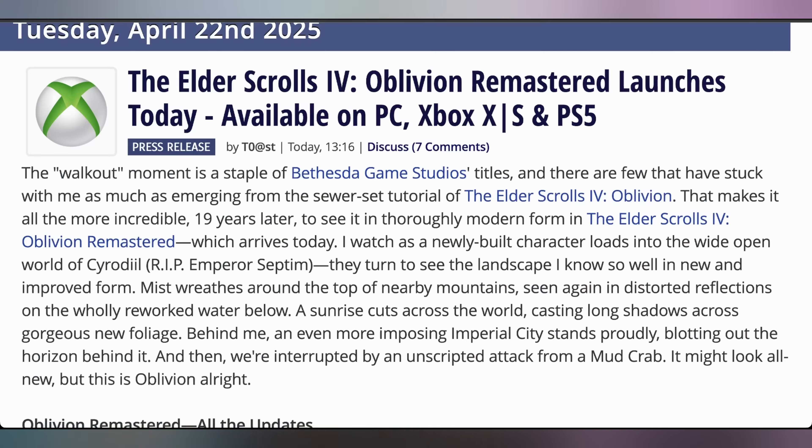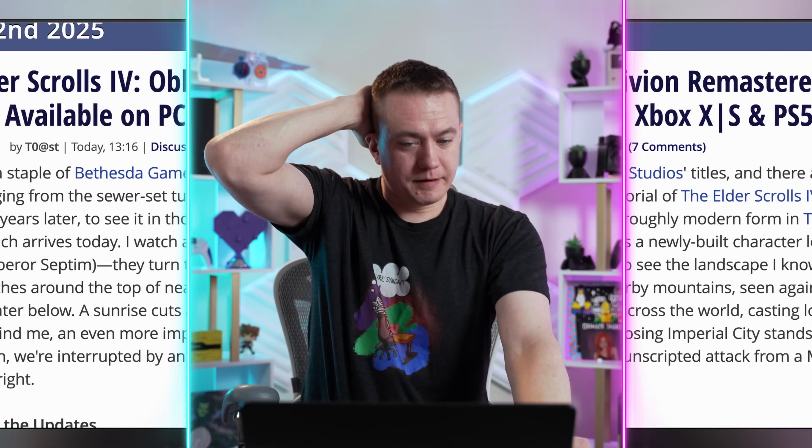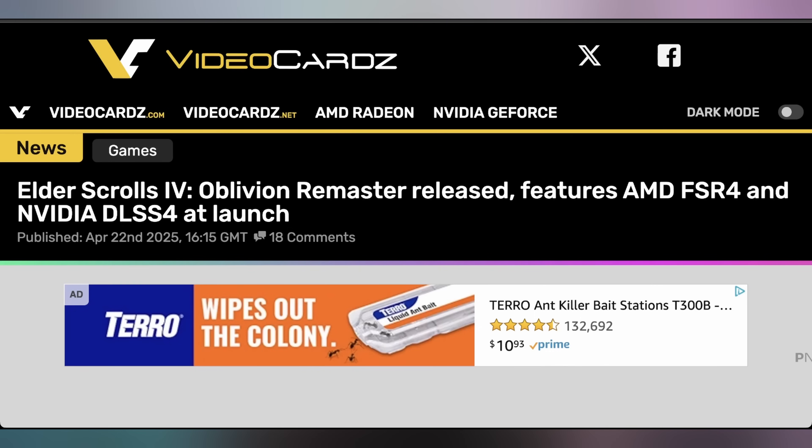We're going to start off today with the news that shook every millennial gamer — and I guess older Gen Z gamer — to their core. Bethesda made the announcement of what they're calling the Elder Scrolls IV Oblivion remaster, launching on PC, Xbox, and PlayStation 5, all being immediately available at the time of their announcement. I'm not going to talk too much about the game side of things. They give you the regular edition, you pay $10 extra for the deluxe edition, which gives you extra horse armor. It seems to be making a lot of people happy. It's rebuilt in Unreal Engine 5, which makes it a remake, not a remaster. I still don't know why they're calling it that, but from a technical side of things, it actually features quite a bit of new technology.